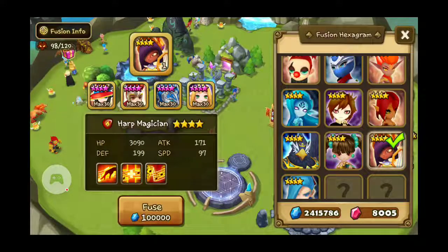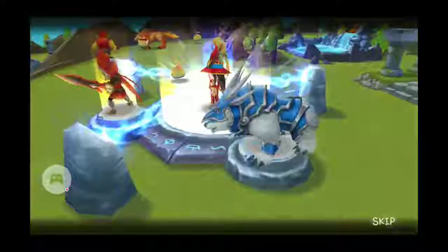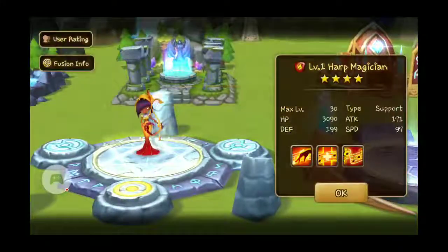And it costs 100,000 mana to make a Heart Magician of R1. And there they go. And there is this lovely, lovely Heart Magician. Heart Magician is actually used to make a Paladin — Pal-a-din, yeah, I believe that's how you say it. Just making my Fusion Monsters because I have them.